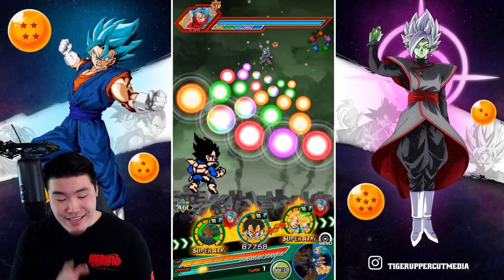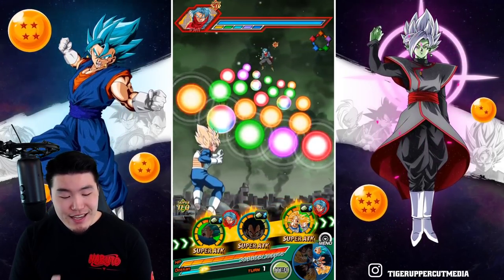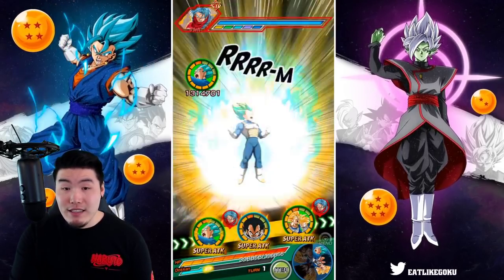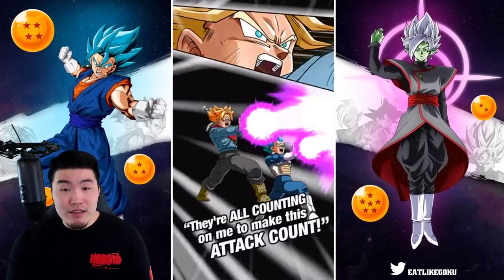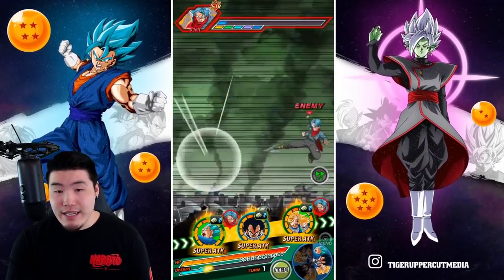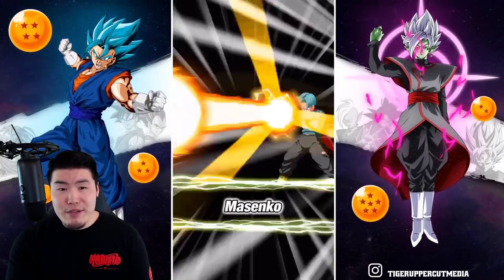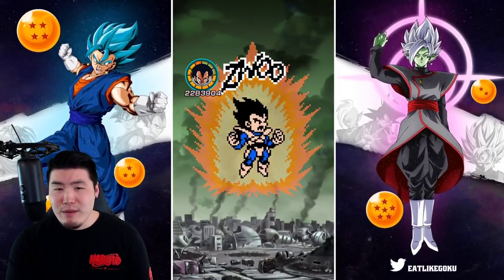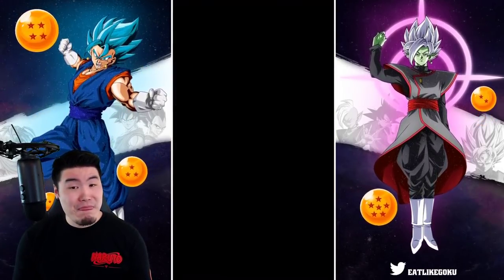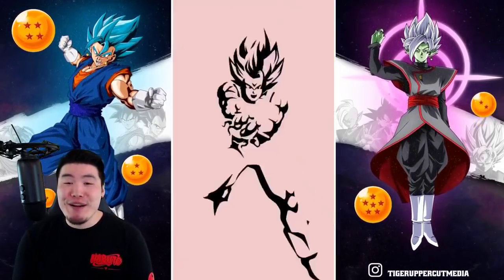Let's let the Super Saiyan Blue Vegeta attack first for an extra buff, and then we'll let the AGL Vegeta attack and see what kind of damage we can get out of him. Since we're facing a Super class enemy, Vegeta will get his full passive — the full 88% plus 88% — and we should see some pretty decent damage. That's not too shabby. 2.2 million right there.